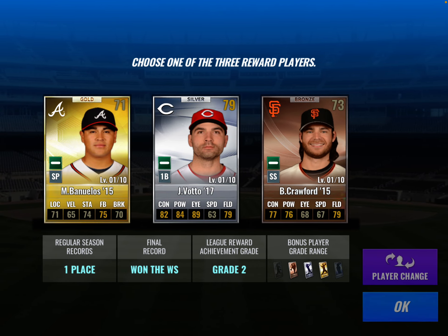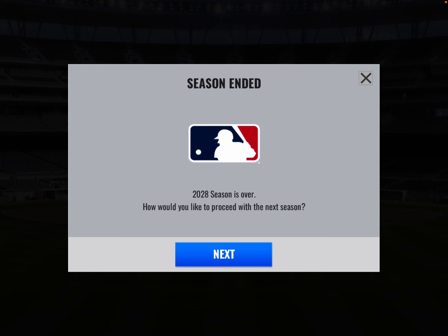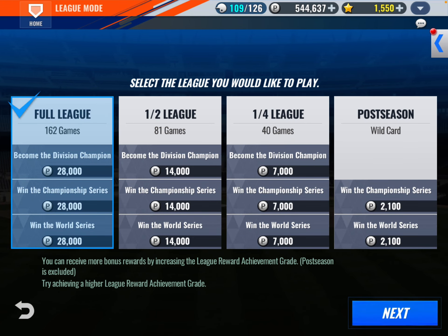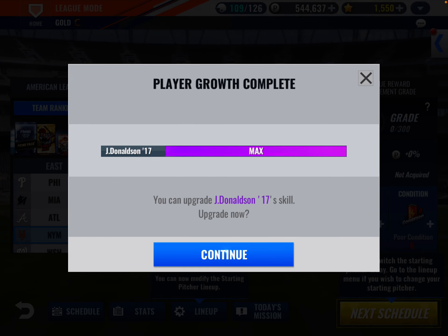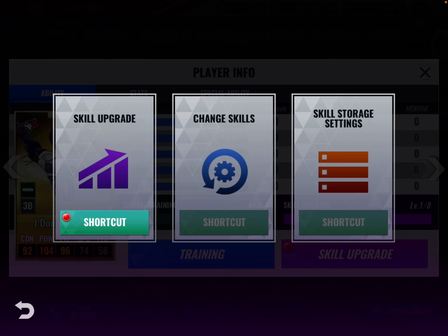They gave us Ben Wellos, Joey Votto, and Crawford — we don't really need any of these, we'll just take the gold player for better combos I guess. We'll play 2029, we'll play 162. Josh Donaldson gets a skill upgrade here.